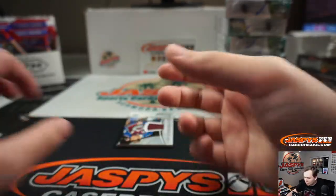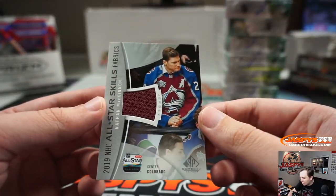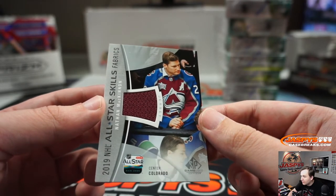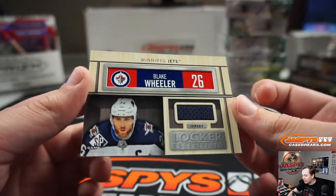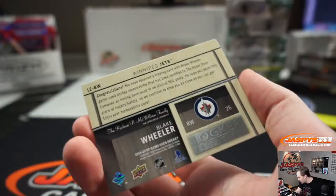A couple more to go. We got a Nathan McKinnon relic from the 2019 NHL All-Star Game. Nathan McKinnon — that's going out to Colorado, that's Scott. And the final hit for Winnipeg — it is Blake Wheeler Locker Essentials for Winnipeg. That's going out to Sam.